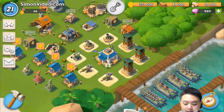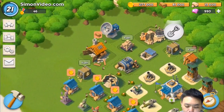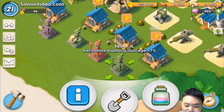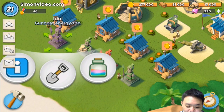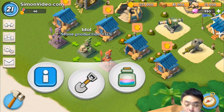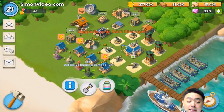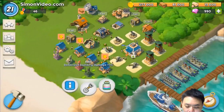On the surface it doesn't look any different, but you can see some improvement in the graphics. The idols also look very colorful — I haven't seen such colorful idols before. Each idol has a different kind of boost, from gamba energy to stone production, to troop production, to defensive damage plus seven. There are many other idols with many other colors.